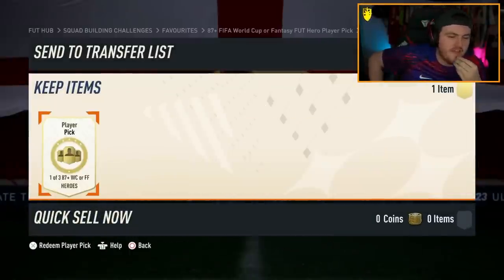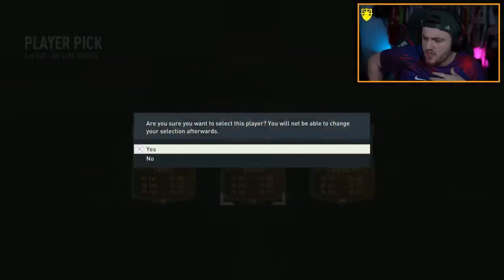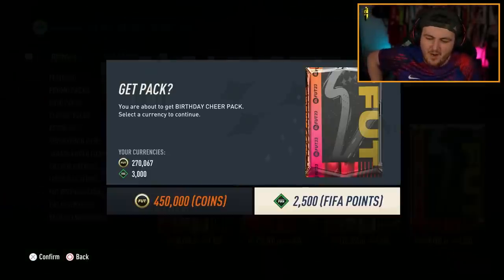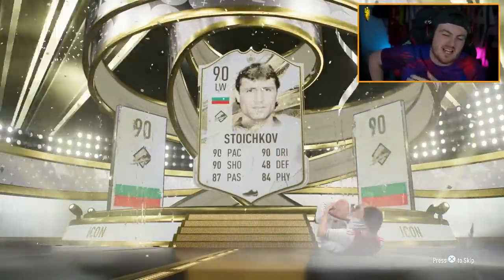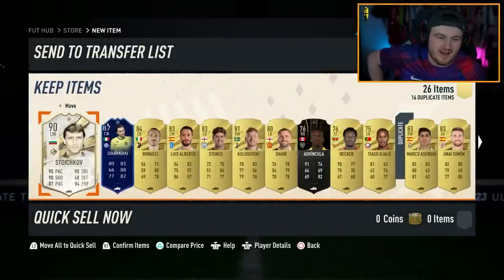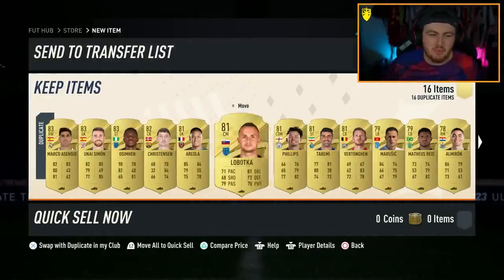Who will it be? 87 plus world cup or fantasy hero player pick - will it be a decent purple card? We'll take world cup Vola, we'll happily take world cup Vola. That is a W - not super expensive anymore but he's still a decent card. Birthday cheer pack now on the second account, let's see what mid icon we're gonna get. Dutch or Brazil? 90 rated Stoichkov - it's not insane but it's solid, we'll take it. We get Darmian in there as well.